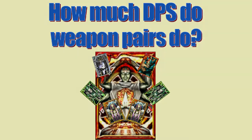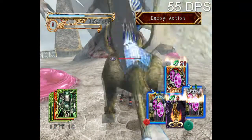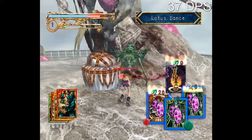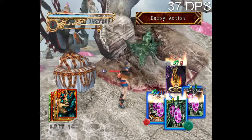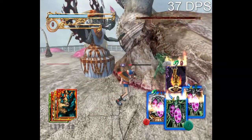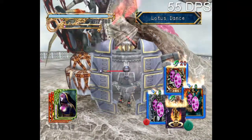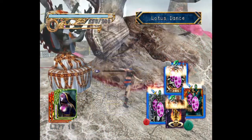How much DPS do different weapon pairs do? The first weapon pair I tested was the double Sphinx combo - it does 70 damage per hit, killing the boss very quickly. 55 DPS is the highest I found. The second weapon pair was Sekhmet - even though it hits a lot of times, it actually does a lot less damage: only 37 DPS, taking much longer to kill the boss. The third was the Astrobot and Demon Lord - the Astrobot does 78 and the Demon Lord does 57 twice because of the dive, making this tied for 55 DPS. I'll use this in the run.